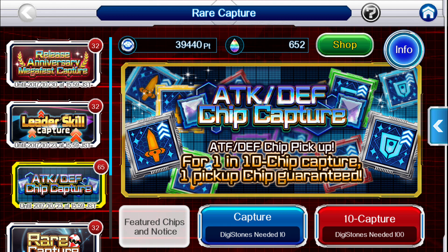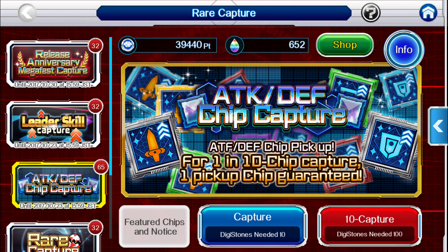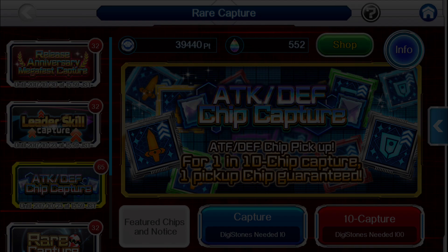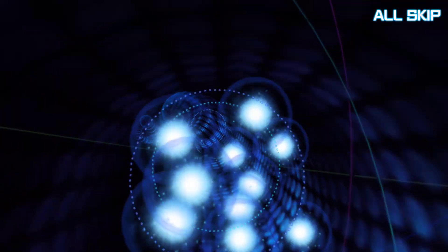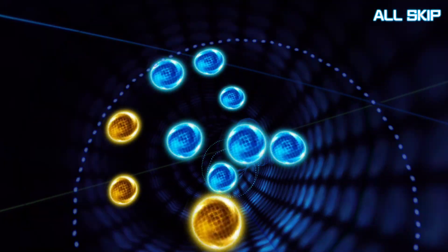So if I'm going to do a 10 capture, that is what I'm hoping for. B's are okay, C's are terrible, but we want A. I'm going to do one of these — Digistones need 100, totally okay with me. I need to bulk up my team anyways, and I have a full attack team, so this is a great chip capture for me to do.